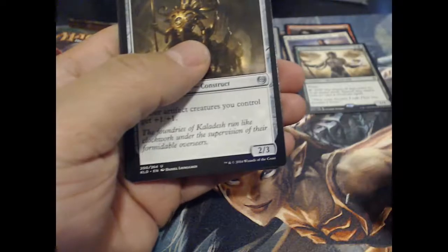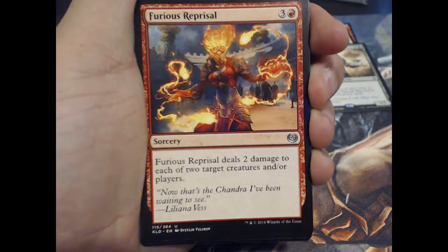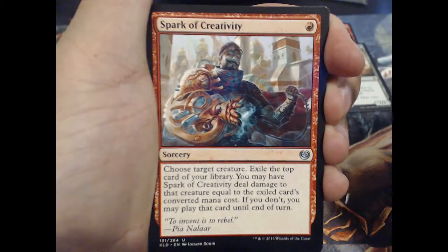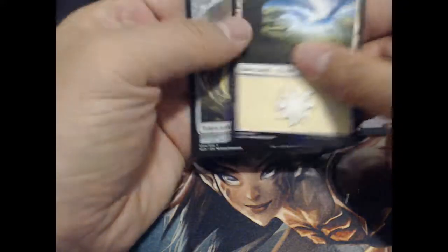Kaladesh. As we know, there's going to be an invention in here, so get ready. Alright — Chief of the Foundry, Furious Reprisal, Spark of Creativity, and Cultivator's Caravan. What the planes — we didn't get it.